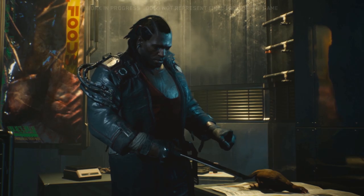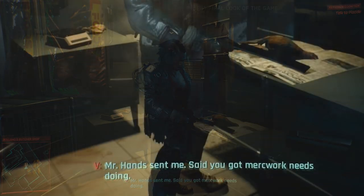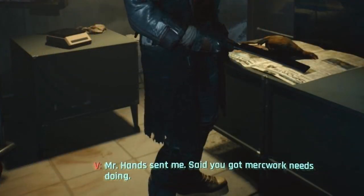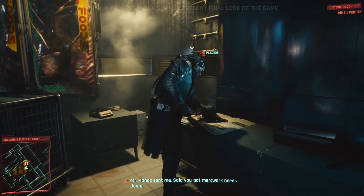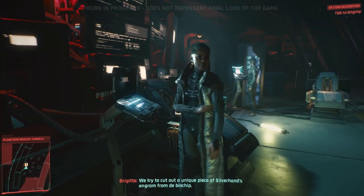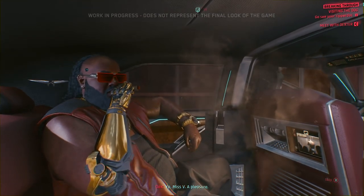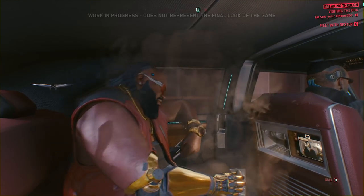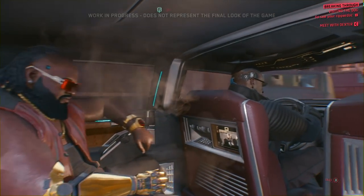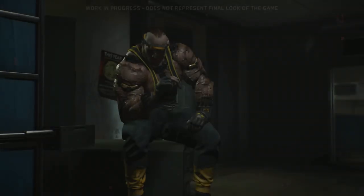If we pause right here we get to see how the quest line starts and how we get into Pacifica without getting shot — the name Mr. Hands pops up throughout all the city and its six districts. Every area is broken up into small pieces, and each piece usually has what's known as a fixer. Fixers like Dexter DeShawn are middlemen who bring the problems of others to the attention of professionals. Dexter DeShawn is the fixer for the district known as Watson; Mr. Hands I'm not entirely sure about.